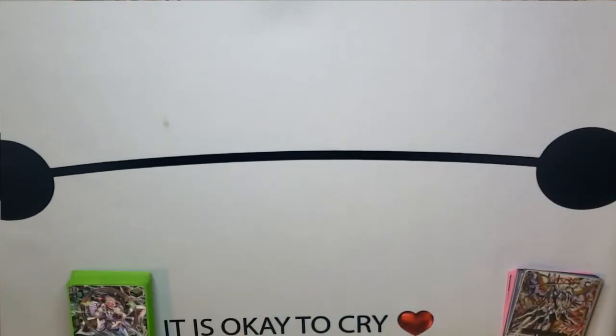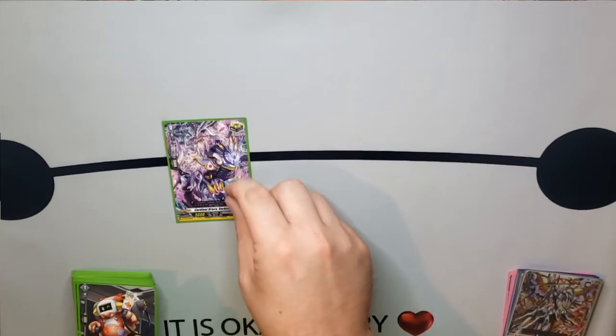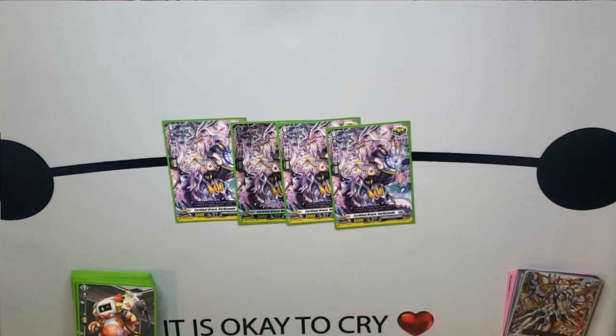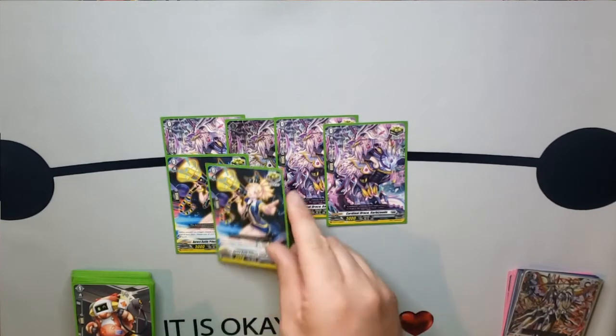Moving forward, we have our triggers. First things first, we play a playset of Cardinal Draco Barbizondi — 15k shield, critical. We want crits in this deck; we want to be as aggressive as possible. Without the crits, we wouldn't be able to deal as much damage as we need to, because this is a midrange deck and we want to deal a lot of damage over time.